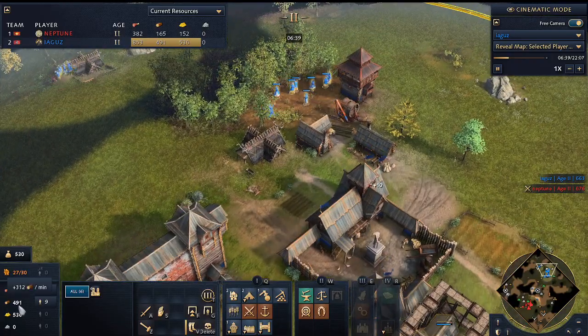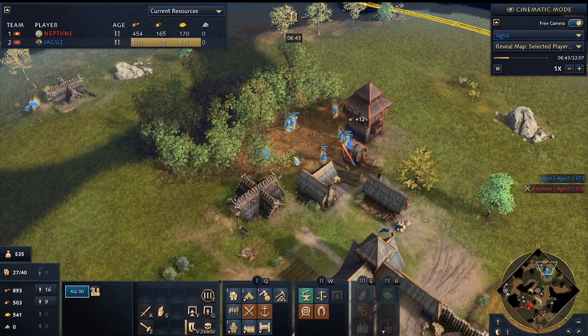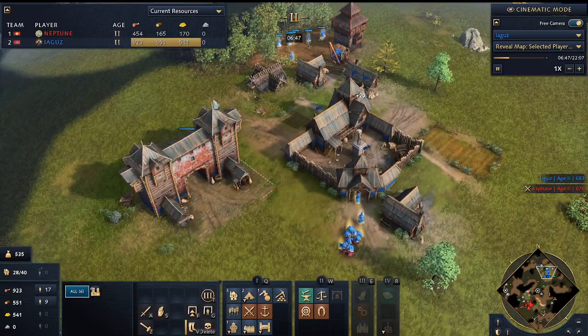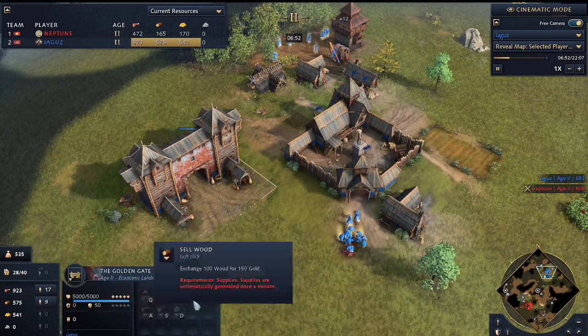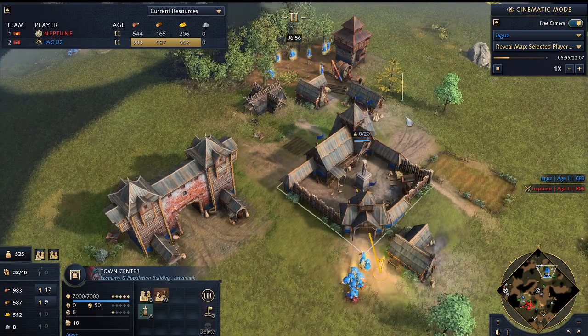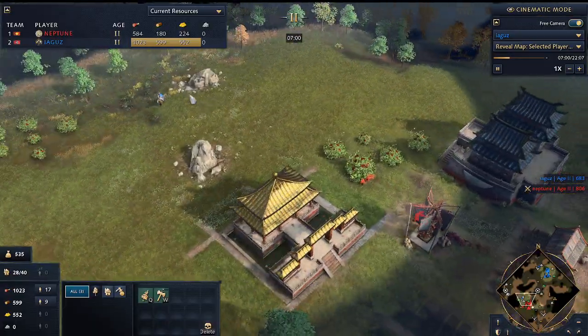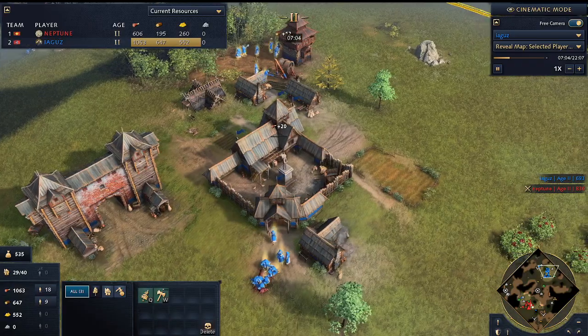We want to have a bunch of reserve wood — not just for selling, but also for building things when we go up, and for throwing down buildings in an emergency, like an additional wooden fortress if we were getting rammed. We keep a charge ready to buy stone so we can upgrade the wooden fortress and throw down a couple of rangers. But I'm playing against China, so I'm not worried about that.